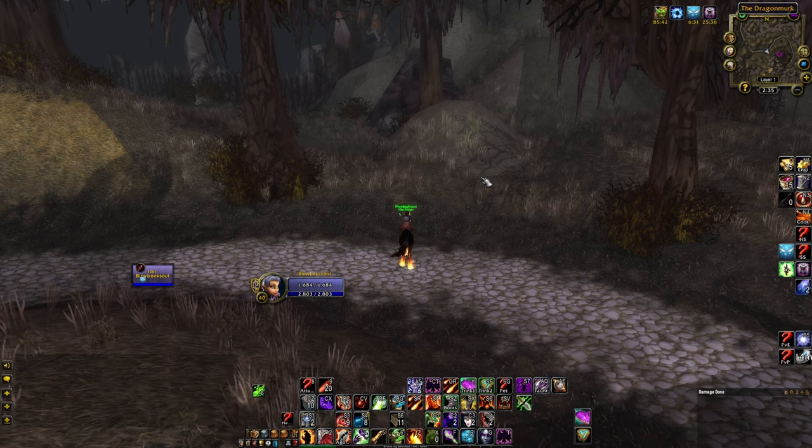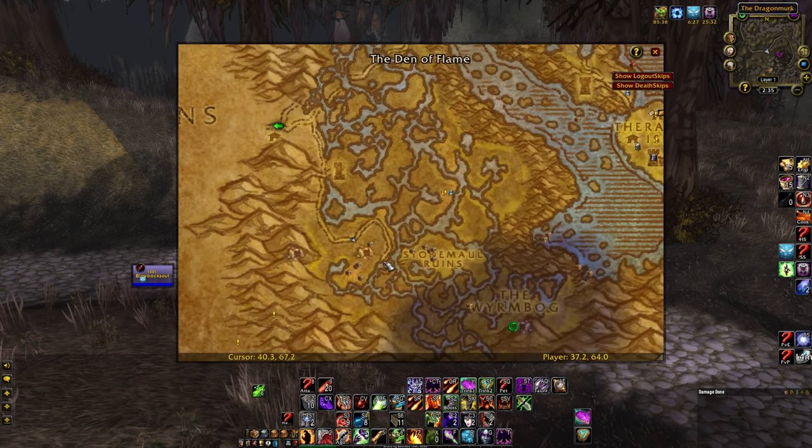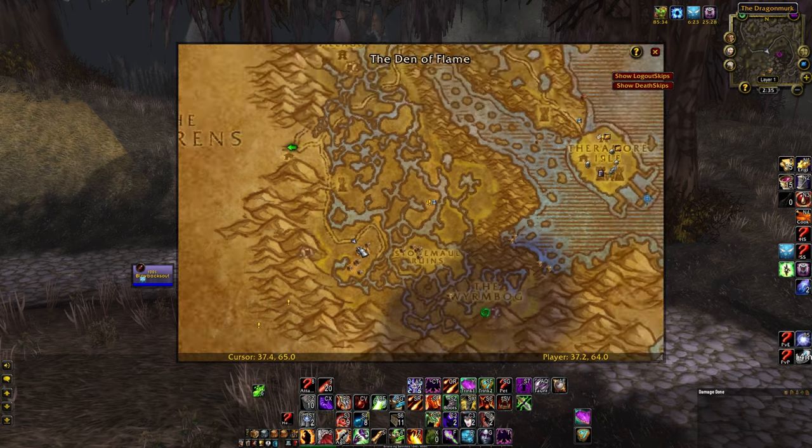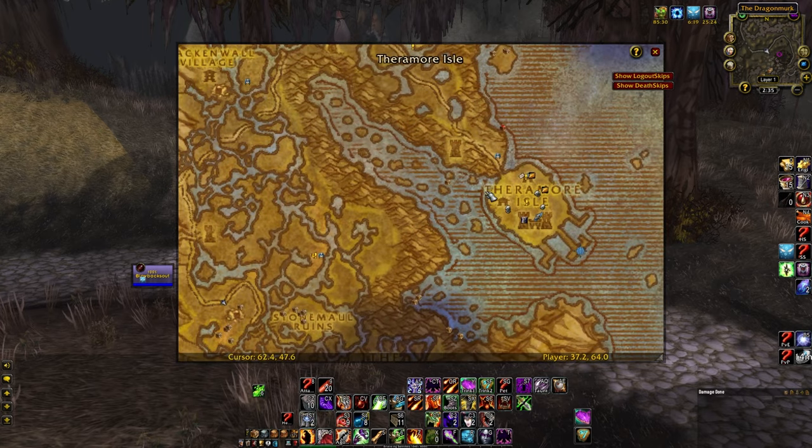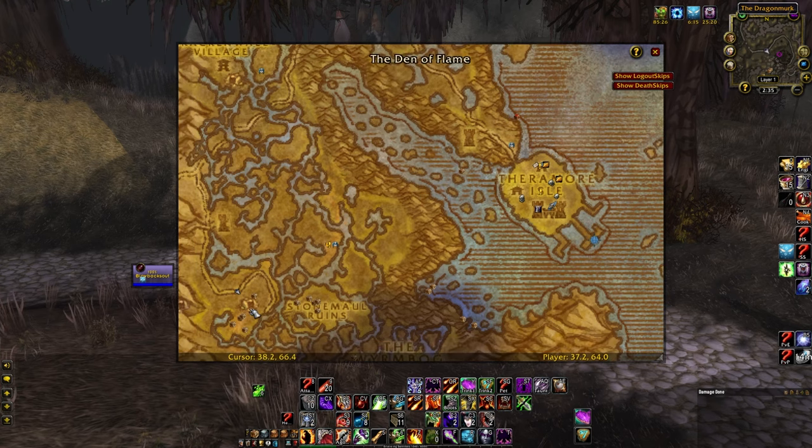Hey everyone, we're going to show how to do an RFD logout skip today. We are currently in southwestern Dustwallow, near the Den of Flame cave. The fastest way to get here would be to swim west of Theramore by the T to approximately here, and then run down to the cave.